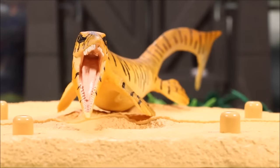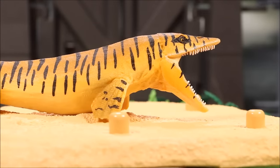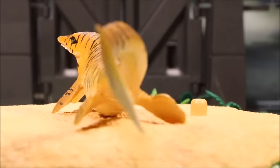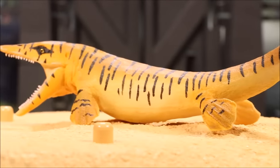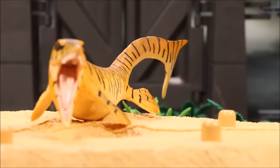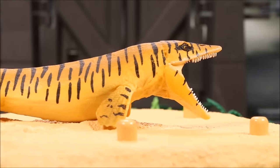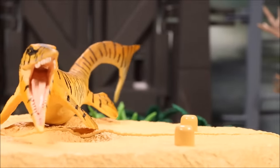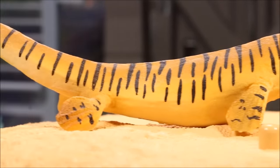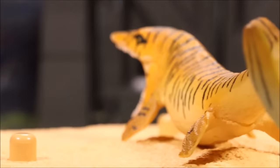This is Tylosaurus — its name means 'Knob Lizard.' It lived in the shallow seas of North America during the Cretaceous period. It was about 35 feet long and weighed up to 14,000 pounds. Its diet was fish, turtles, and reptiles. This guy was the largest of the class of Mosasaurs — so this guy was huge. He was vicious and he terrorized the seas during his reign. I do love Mosasaurs.